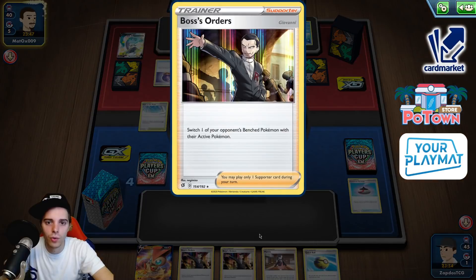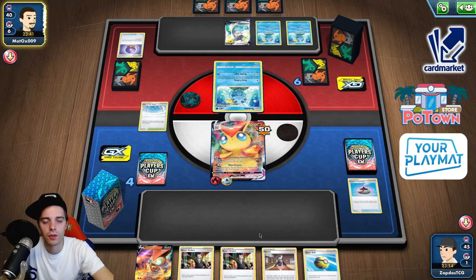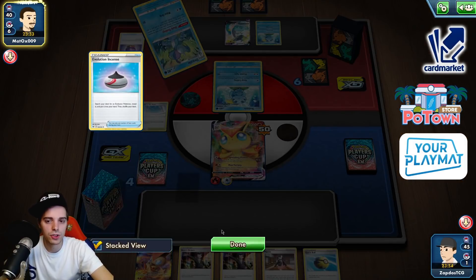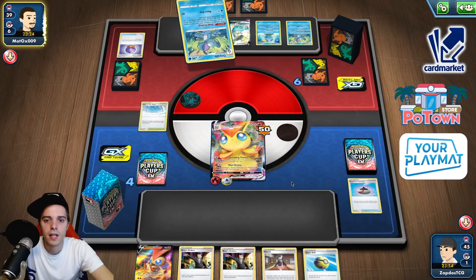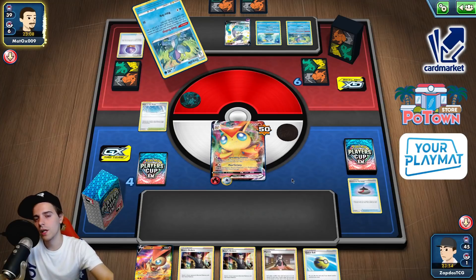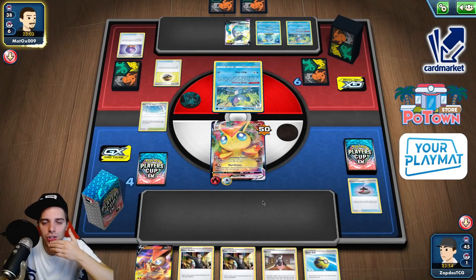Get out your Dragapult — we're eagerly waiting to wreck him. That's how the deck works. Drizzile appears — we only play one Evolution Incense in the discard, two prize cards — insane. Marnie again — we still have Pokégear so I'm not too worried. We still have two Boss's Orders where those came from. A couple of Drizziles appear. The problem will be as soon as he gets the Dragapult VMAX out. But on the other hand we have four Crushing Hammers. Another Marnie — both Boss's Orders going to the bottom of the deck — something we don't want to see.